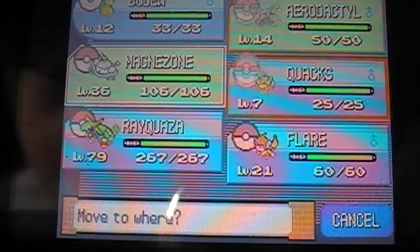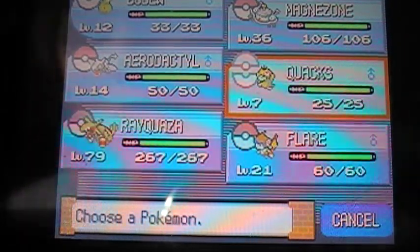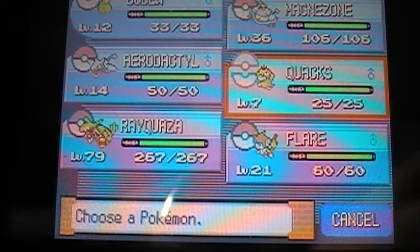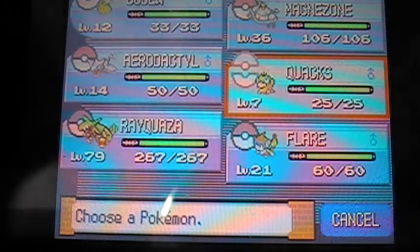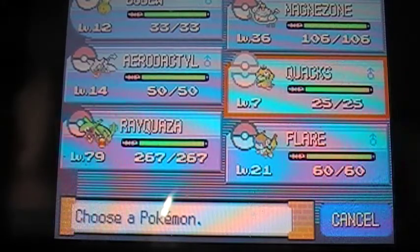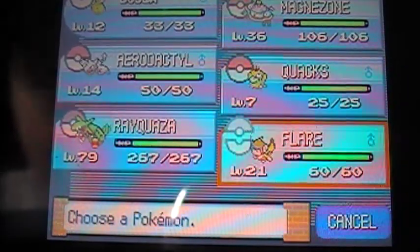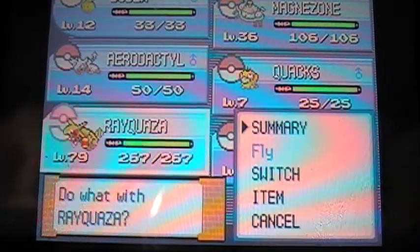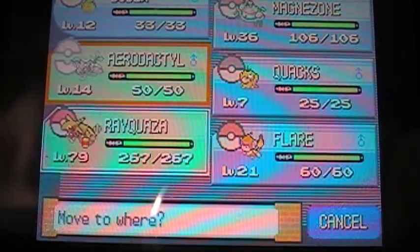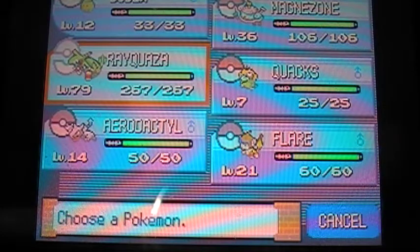Designated Healer: Magneton. Basically Magneton can take a bunch of hits. It is resistant to the two attacking moves that Rotom has. I'll get to the four moves later when we start fighting him. Quacks, Aerodactyl, and Flare are just Pokemon I'm using — except Quacks is the HM Slave. Rayquaza is the Designated Catcher — I switch out to him and just throw a bunch of balls. He can take a bunch of hits.